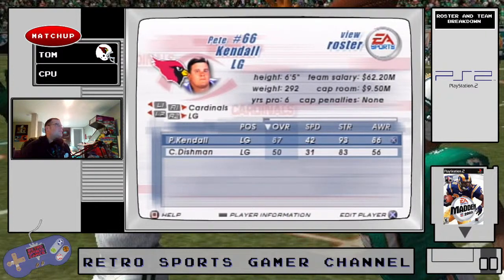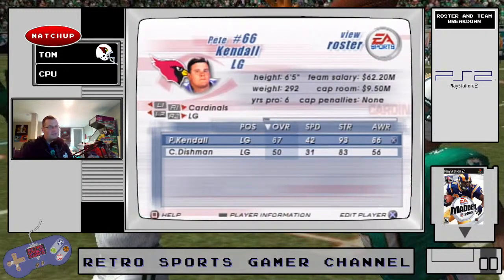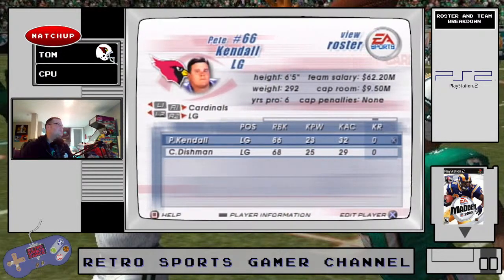Good left guard here in Pete Kendall — also slow. 93 strength for Kendall, 86 awareness, 89 agility, 65 stamina, 97 acceleration. Good pass block and good run block for him.